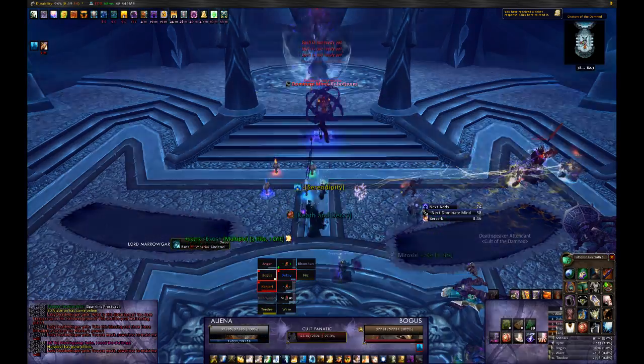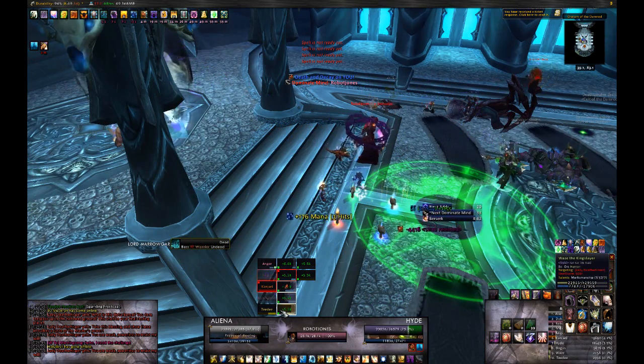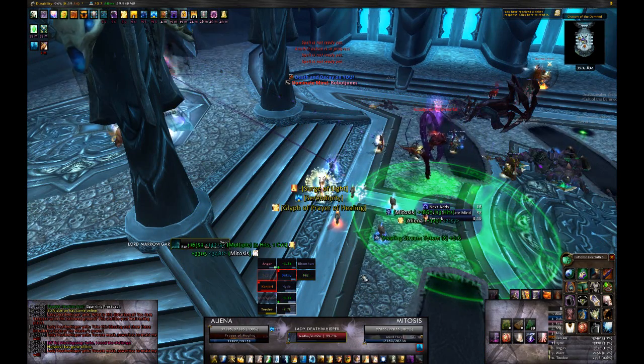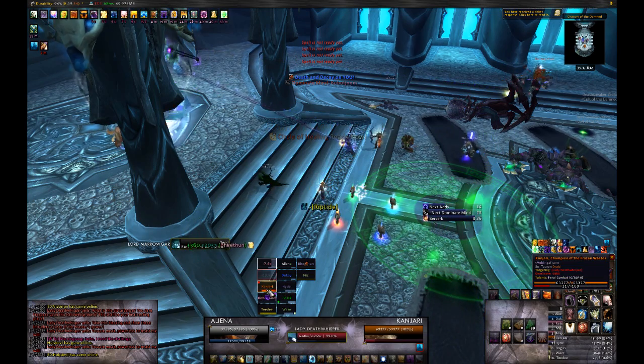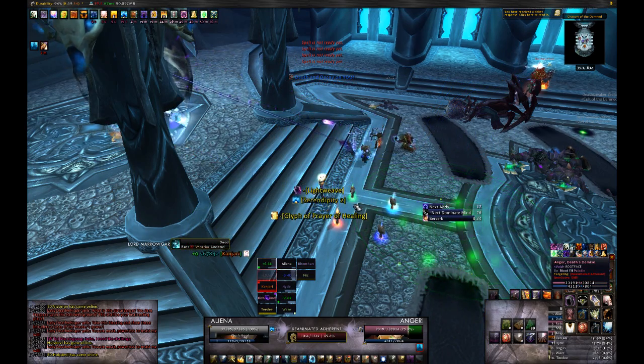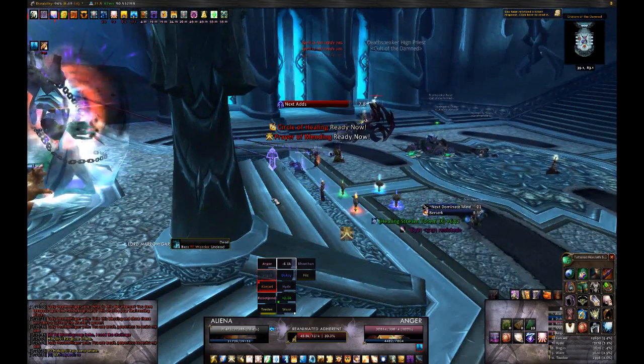In her Heroic version, Deathwhisper has double the health and mana that she has in her normal incarnation, so both phases are going to take you a lot longer to down than you're used to. All adds also have more health and their abilities deal significantly more damage than you're used to from the normal version, so handle them with caution and try to never be near an add casting Dark Martyrdom.